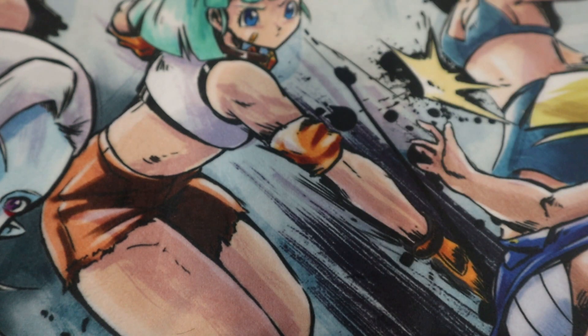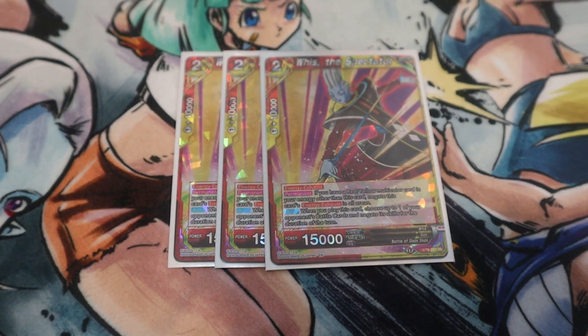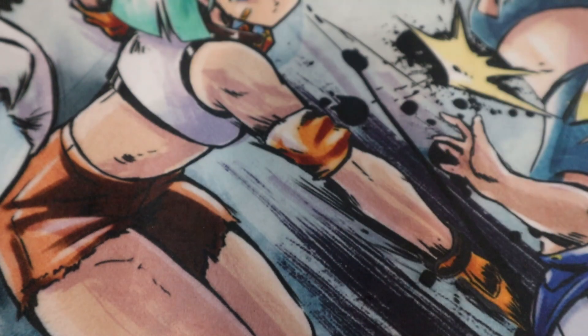Jumping into the deck profile — first off are your multi-color cards. You have red and yellow in this deck. You've got the Weiss as your charge energy, simply for the red and yellow count.